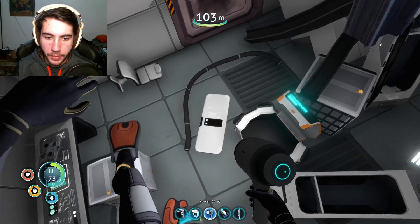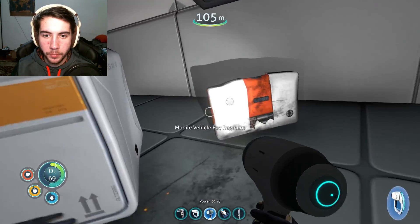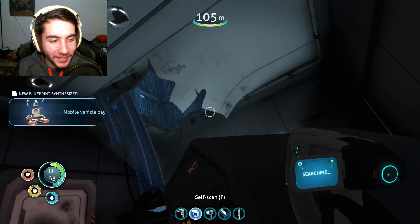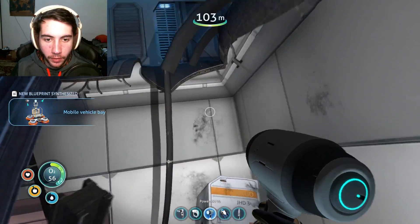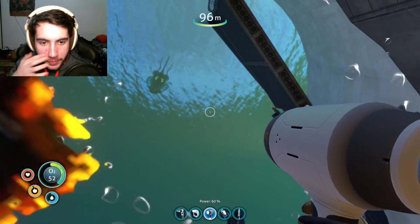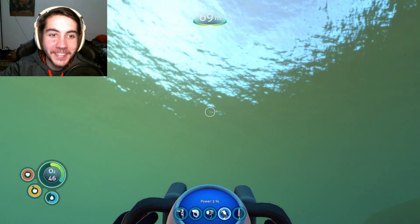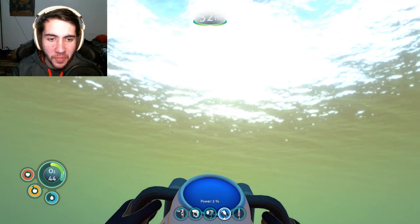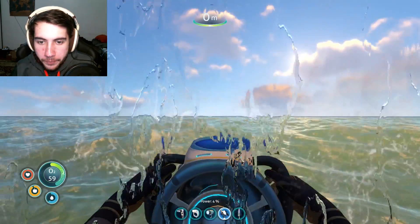Maybe this was a bust. Let me get my flashlight out and see if there's anything to scan. I don't want to get stuck down here — there's a lot of stuff in here. This looks like a completely crashed ship. There's a vehicle bay fragment — that is the last one we needed! Let's get out of here. That was the final blueprint we needed. I can't believe I just found it — I can finally make the vehicle bay. Now I've got to find a new place to make our base.